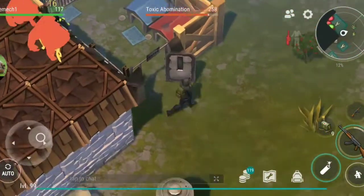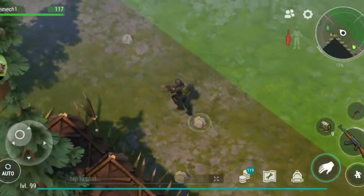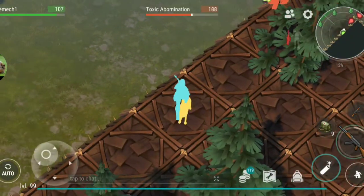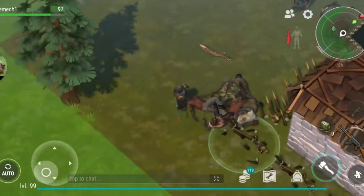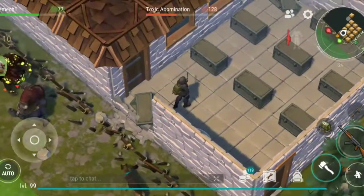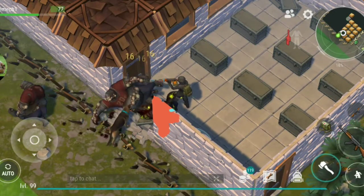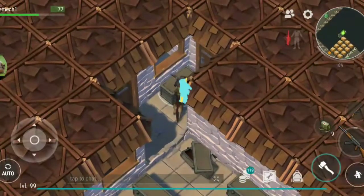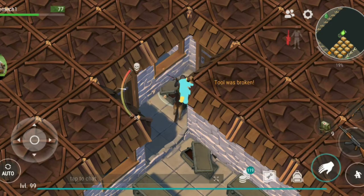We're going to bring them around this way and drag them back across the spike traps. I'll go ahead and shoot this guy — apparently two. This is a 2x1, there's only one chest in here, but this is the good stuff right here, guys and gals.